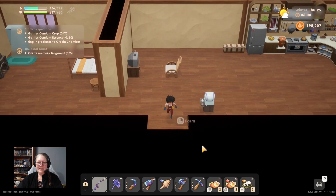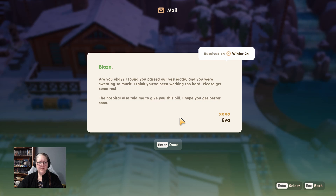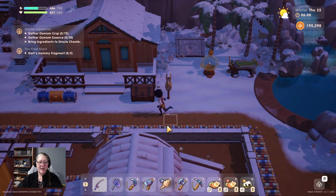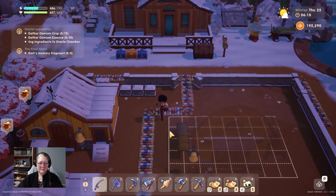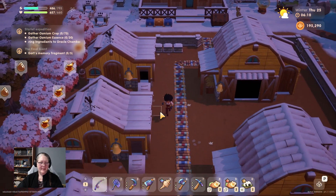Day two - here it is. My doctor's bill has arrived. Eva: 'I found you passed out yesterday and you were sweating so much, I think you've been working too hard, please get some rest.' Blaze: 'Eva, I'm sorry to scare you, I am okay, thank you.'